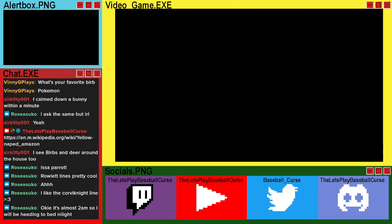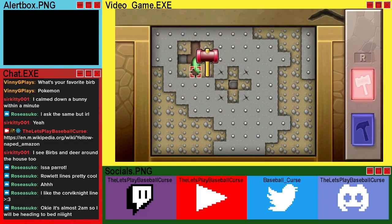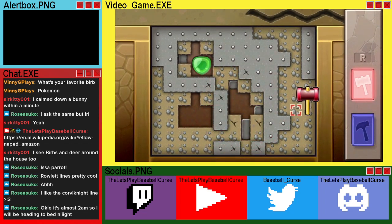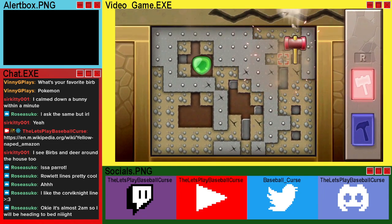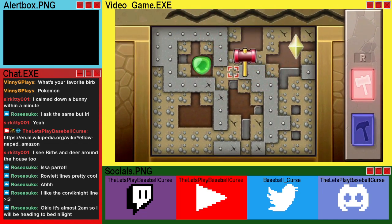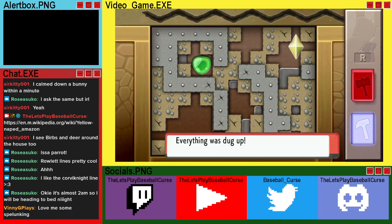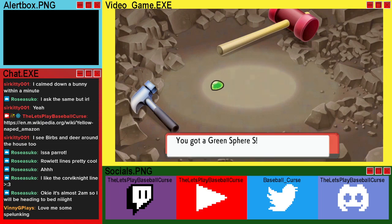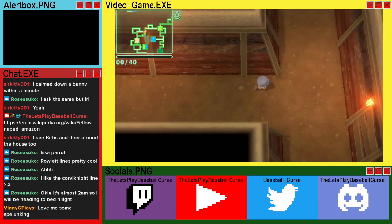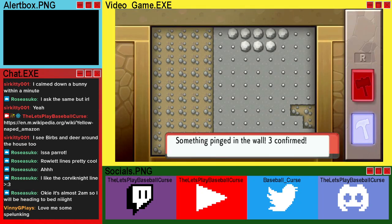I'll grab this — I'm gonna go into that classroom, I think I'm ahead. Got all three, very nice. Spelunking is great — got a green sphere, a revive, and a heart stone.